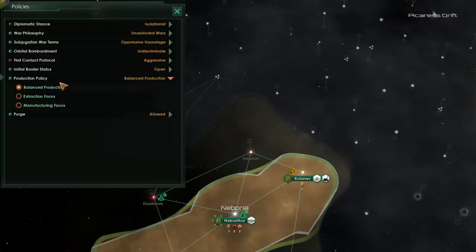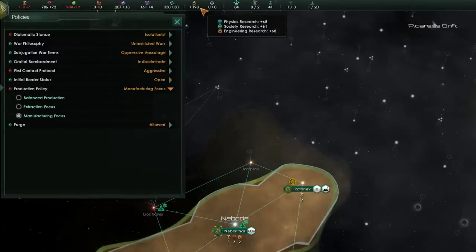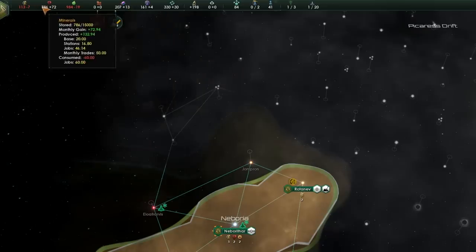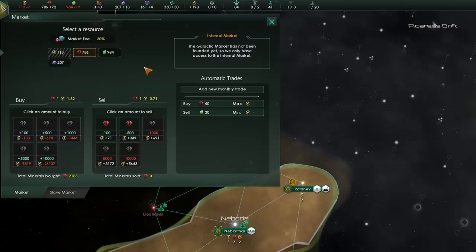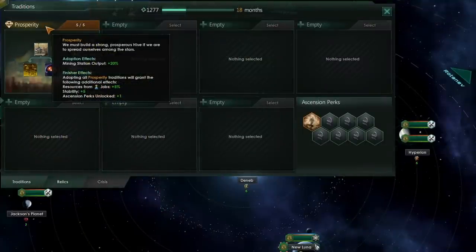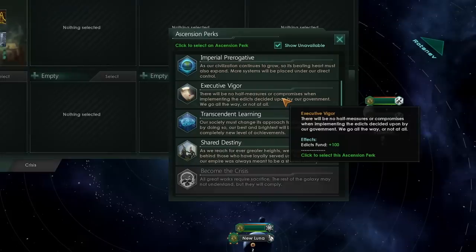It's also around this time you should switch from a balanced production focus over to a manufacturing focus. Yes, this will give you a minus 20% to menial drone output, but given all of the modifiers you're going to be getting from techs and from your edict, that minus 20% is much smaller than the whopping plus 20% complex drone output you'll be getting. This switch gives us, in essence, a free plus 20% research at this point, as well as a plus 2% alloy income per month. In the first 5 to 15 years your economy will be somewhat struggling, but don't be afraid. When it comes to traditions, you should complete prosperity first — that's going to give massive bonuses to all of your worlds economically, and this becomes the first decision point.